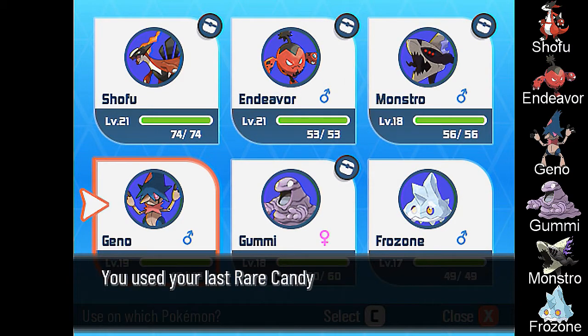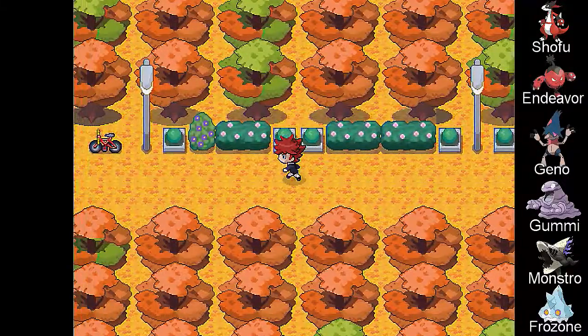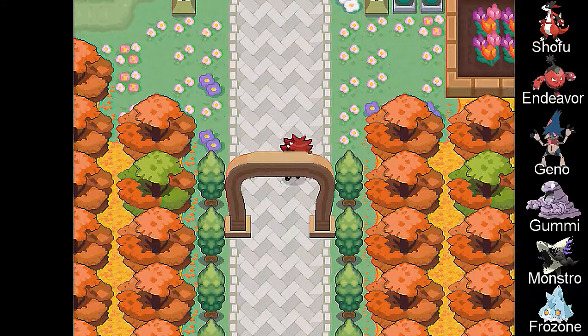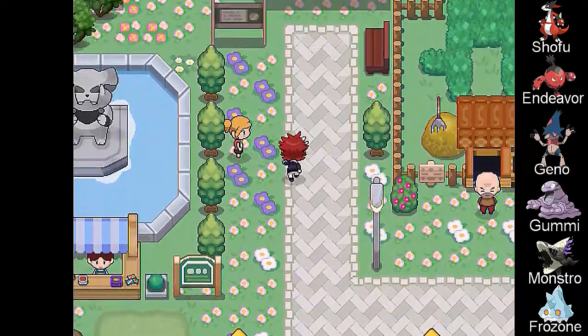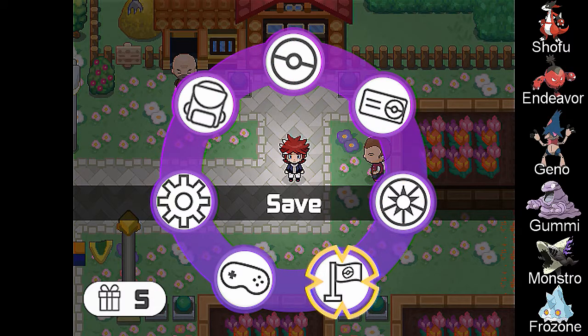Go ahead, Geno. That's cool, Geno. With that, I think I'm going to end the episode here — we made quite a bit of progress. Next video, we're probably going to take on the gym leader. Maybe train a little bit — we might be on par with the gym. We did get a new egg, and I'm probably going to hatch that in the beginning of the next video in like a montage. Other than that, if you like what you saw, please like, comment, subscribe. And until next time — peace out!